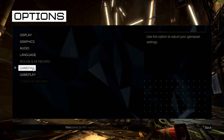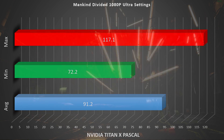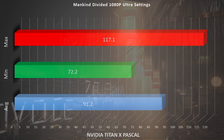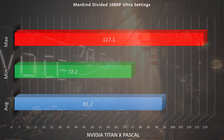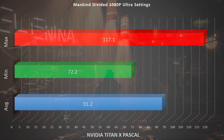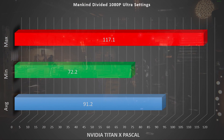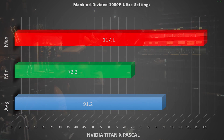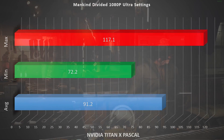We booted up and started benchmarking with the NVIDIA Titan X Pascal. On the Titan X Pascal we got an average of 91.2, a min of 72.2, and a max of 117.1. Not too shabby, unless you consider the huge frame differential between 117 and 72.2 frames per second — especially when this is a canned benchmark, meaning that real world gaming will have an even larger frame variance. G-Sync and FreeSync are going to make a huge difference, and I don't know if V-Sync itself is enough to compensate.